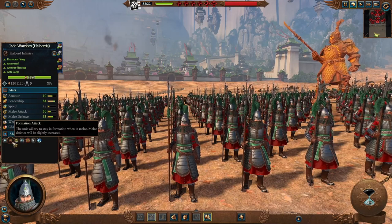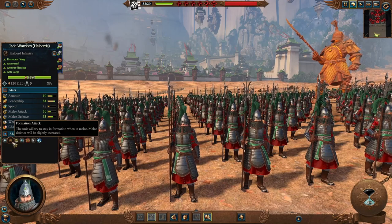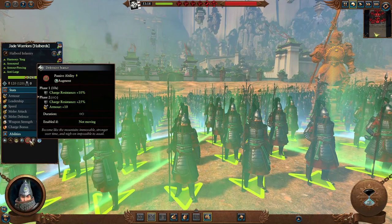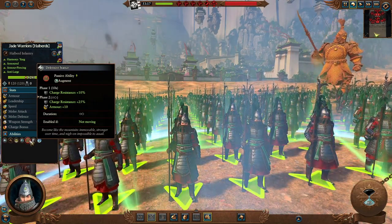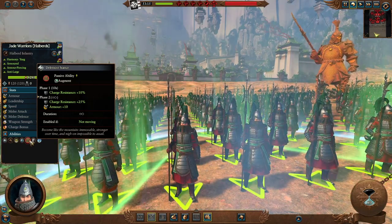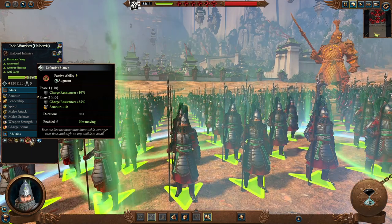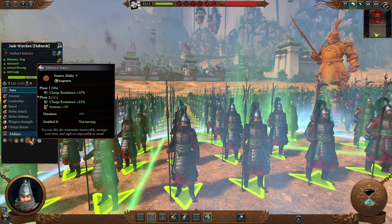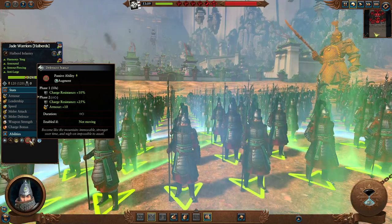Some units do have a formation attack — they'll try to stay in formation when in melee and melee defense is slightly increased. In addition, they have a defensive stance enabled when not moving. Basically, if they're bracing, they get charge resistance +10% in the first 10 seconds, then unlimited as long as they don't move — 25% charge resistance and more armor. Useful when you need to defend a specific location without moving; they'll become much more resistant.